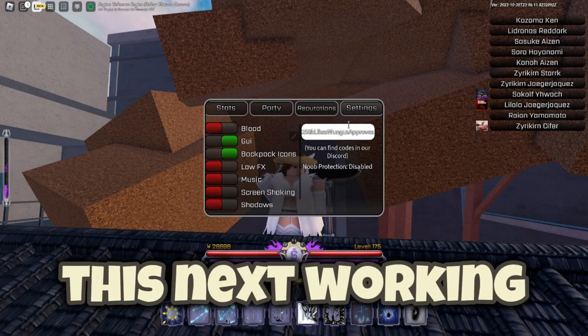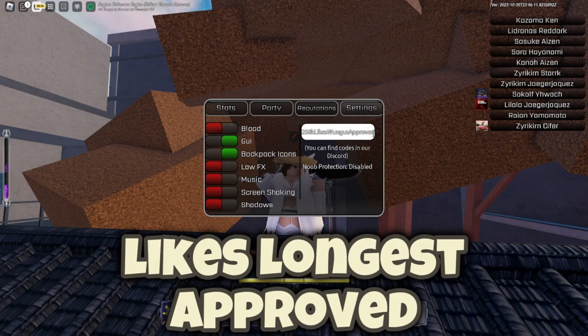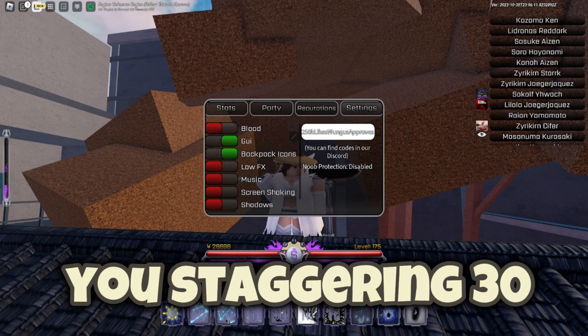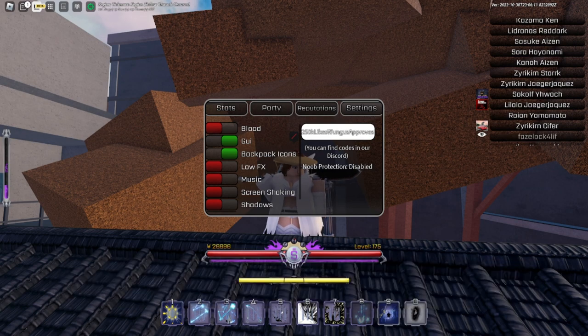The next working code is '250K Likes Longest Approved.' This one gives you a staggering 30 product essences.